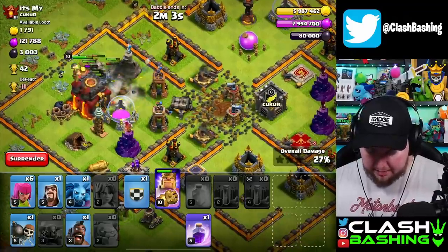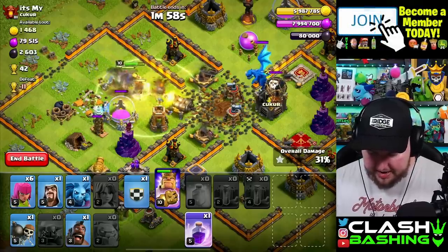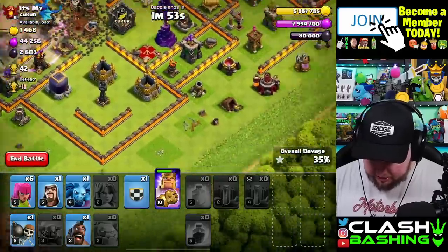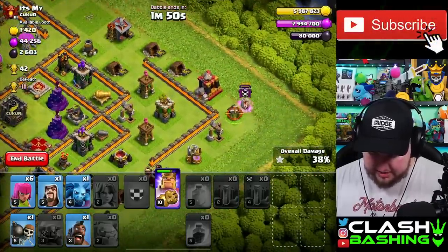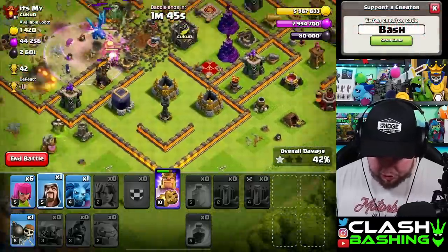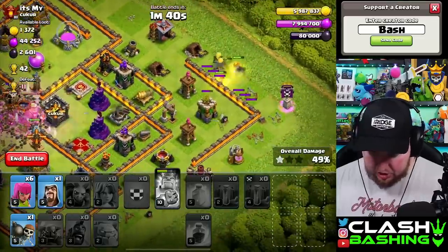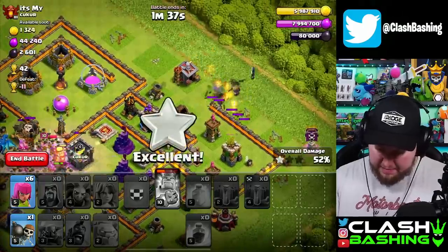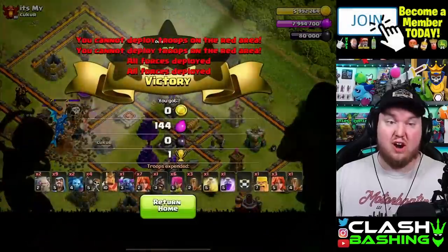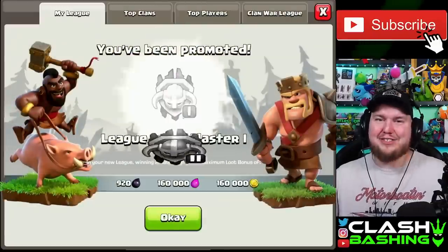I'm going to save my clan castle valkyries because I think they can come in handy a little later. We do have an electro dragon coming out of the clan castle. I'll go ahead and rage these gals up through here - this is where the clan castle valks can come in handy right down here to help clean up some of this percent and get us to that two-star marker. We'll two-star it for 28 trophies.